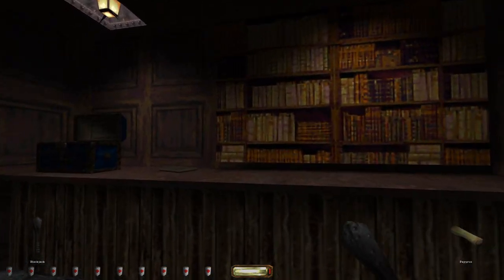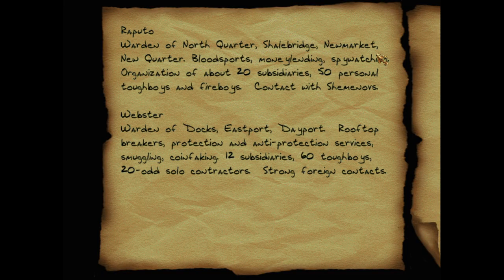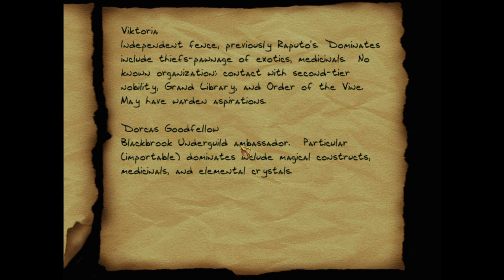Let's use the key — it just says 'key.' "Raputo, warden of north quarter, Shale Bridge, new market: money lending, spy watching, organization of about 20 subsidiaries, 50 personal tough boys and fire boys." "Webster, warden of the docks of east port: rooftop breakers, protection and anti-protection services, smuggling, coin faking, 60 tough boys, strong foreign contacts." "Victoria — independent fence. May have warden aspirations. Dominates include magical constructs, medicinals, and elemental crystals."